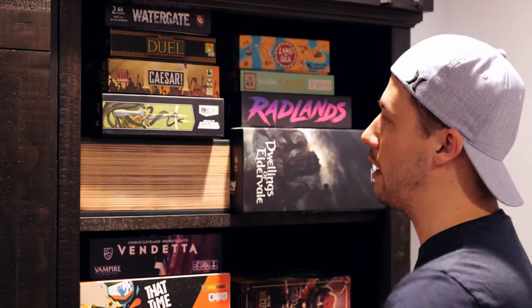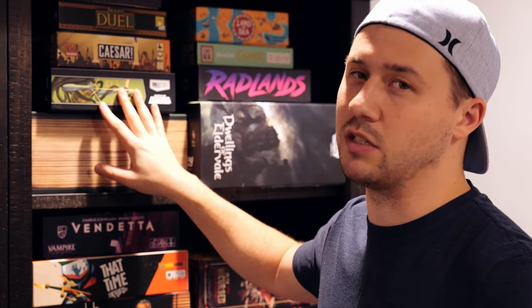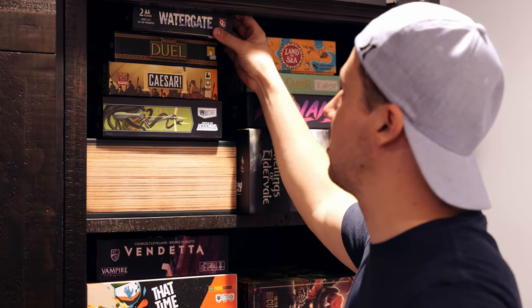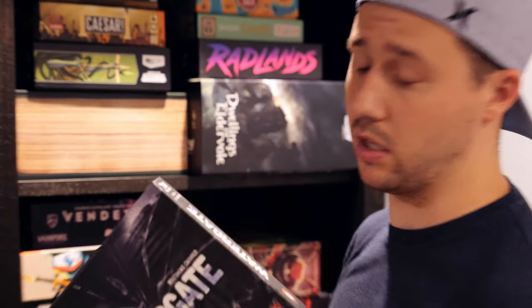I've got Unmatched here — I've played it a little but there are other volumes I'd probably like more. If I could I'd pick up Cobble and Fog since the Victorian era theme appeals to me, but I haven't gotten rid of it yet. Then I've got Caesar matched by Blitzkrieg — amazing games by Paolo Mori. Seven Wonders Duel is emphatically better than Seven Wonders. I play it on BGA sometimes too. Tucked away up here is Watergate, a really good two-player game as well.